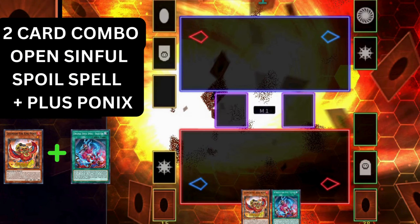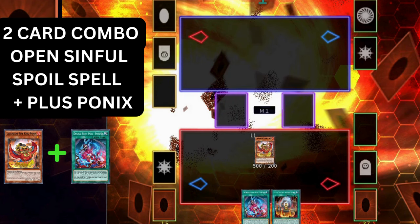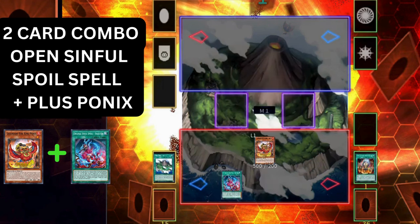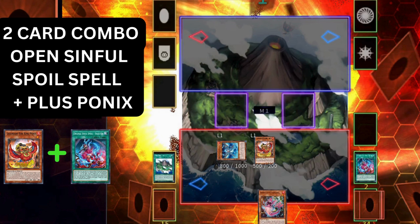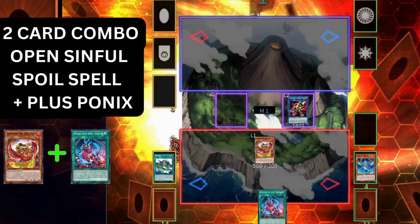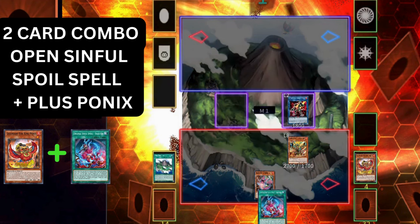Now let's look at what happens if you open Ponix plus the Sinful Spoils spell. Normally you want to search the spell, not open it, but there is a line if you do. In this variation you start by normal summoning the Ponix. Ponix adds Fire King Sanctuary and you immediately activate it, placing the field spell in the field zone. Since you have a face-up continuous spell, you activate the Sinful Spoils to send it to the graveyard, then summon Excel from deck. Excel fetches Populous; Populous special summons itself and adds another Sinful Spoils spell. Link off the two Snake Eyes for Sunlight Wolf. Populous places itself face-up in the spell and trap zone. Fire King Island destroys the Ponix here, adding Sacred Garunix. Sacred Garunix triggers to special summon, then destroys the Arvada from deck while Sunlight Wolf adds back a Fire to hand.